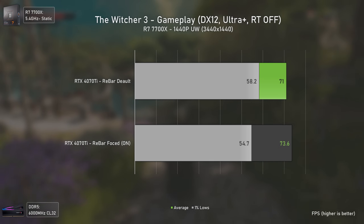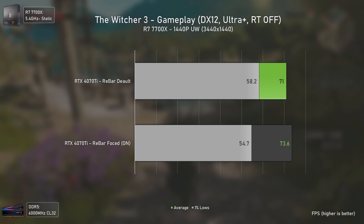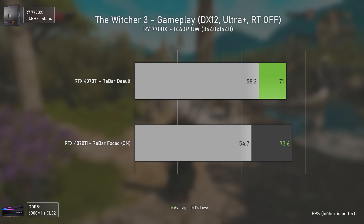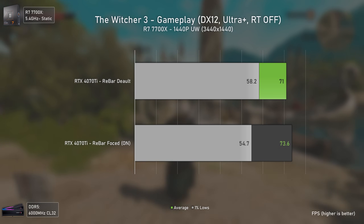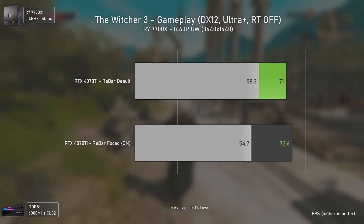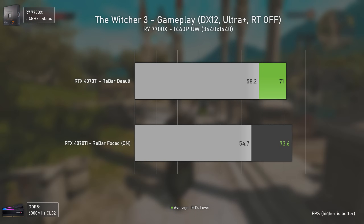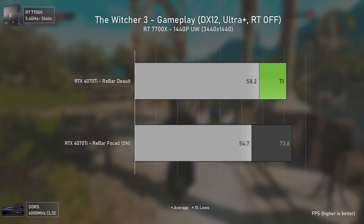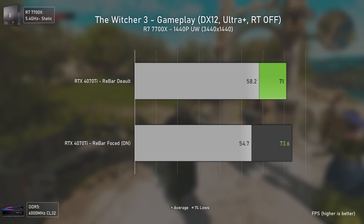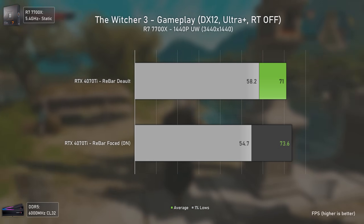The Witcher 3 Next Gen, including the most recent ray tracing patch, was also tested. Although we saw a small performance uplift in averages, the 1% lows actually decreased, meaning overall smoothness got worse when force-enabling Resizable Bar. These results were consistent across multiple benchmarks — the 1% lows were always worse with Resizable Bar enabled.